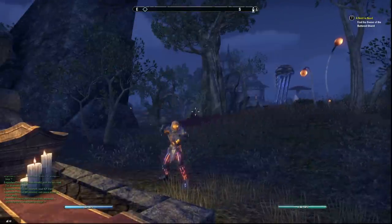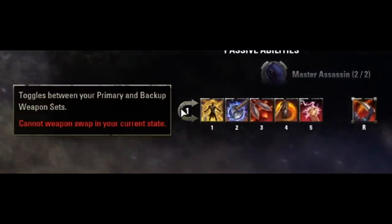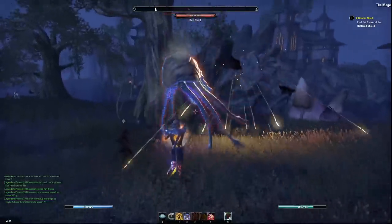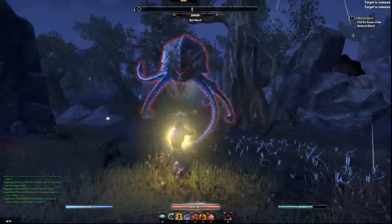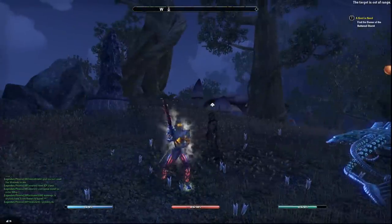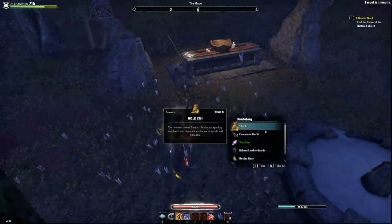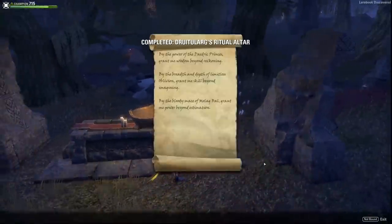Tip thirteen: at level 15, you gain the ability to weapon swap. This gives you a whole new bar of skills, letting you level up multiple skill lines even faster and equip two weapons. The weapon choice is up to you, but there are many build guides online. For example, two-handed and bow, or dual-wield and bow, work well for Stamina-based classes.